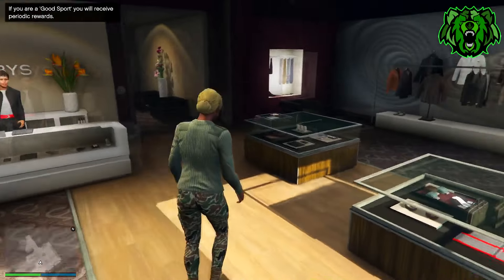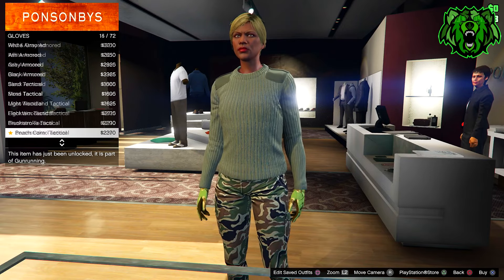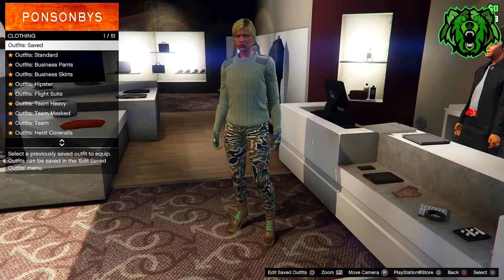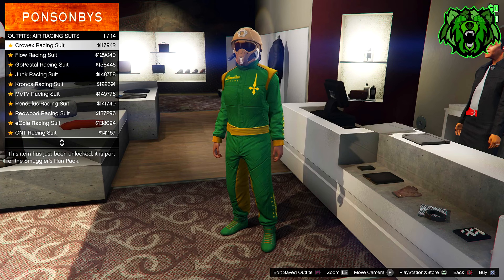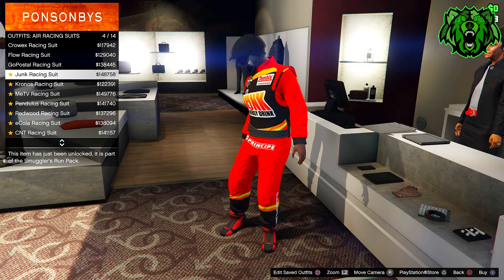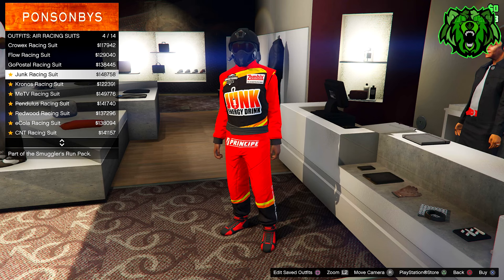Once you get into a session, go to any clothes store, then go to the accessories section, go to gloves, and buy the light woodland armored gloves which is number 32. Once you've bought those gloves, go up to the main desk and go to air racing suits just like I am in the video. In the pinned comment, all these give different colored outfits when you merge it onto your male character, so look at that pinned comment and put on whatever air racing suit gives you the color that you want.